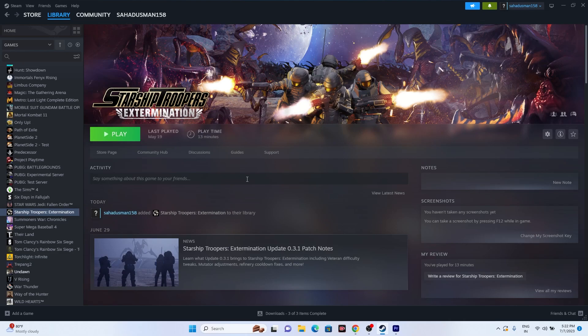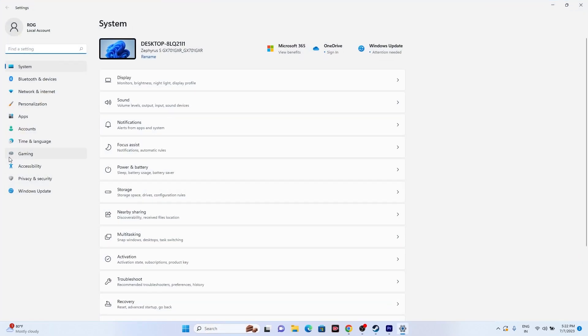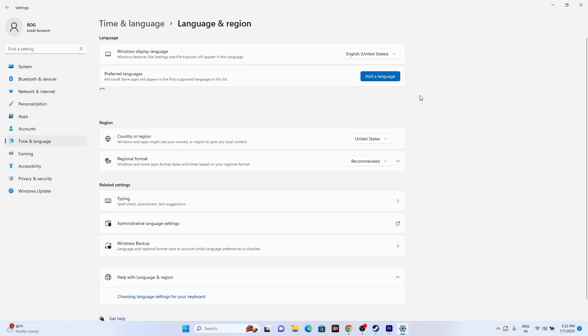The next step is to make sure the Windows language on your PC is set to English. Go to Settings > Time and Language > Language and Region. If you're on any other language, click Add a Language and search for English. Set it to English (United States) or the appropriate English region for your geography — for example, don't set United States if you're from Russia.